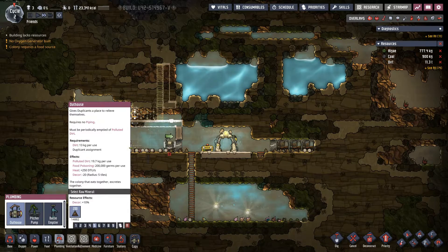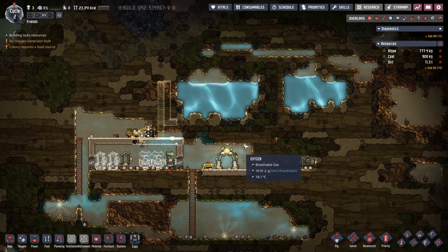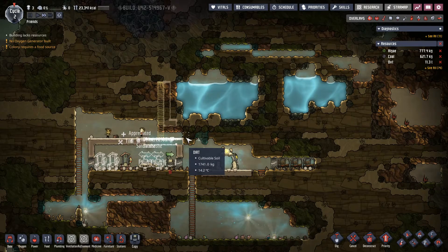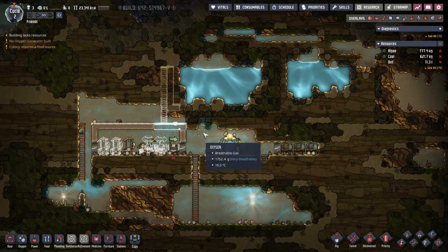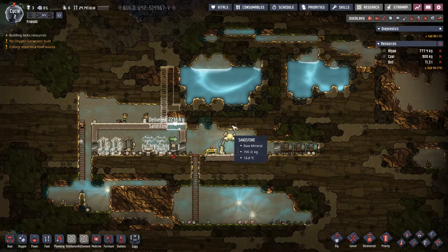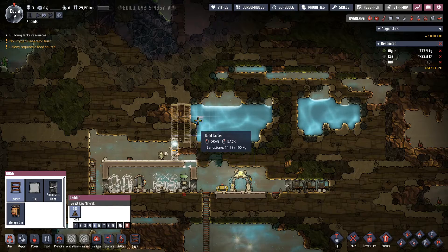Now I'm going to complete the toilet room. The original idea was to have three sinks and three toilets — that's my standard way of building the toilet area. I don't think there's a problem with having four, maybe two, but since we start with three duplicants, I just group them as three and three. Three is the perfect number, as someone says.